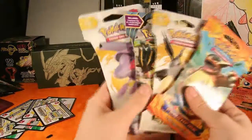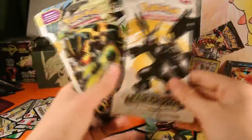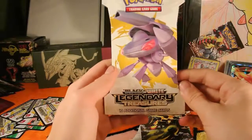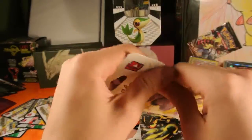Hello everybody and welcome to part 3 of our 4-part amazing card pack openings. Today we have a Flashfire Kingdiscan, Legendary Treasure Zekrom, Ancient Origins Primal Groudon, and... I forgot what this is. Oh well, let's start opening these packs.